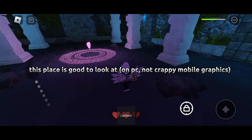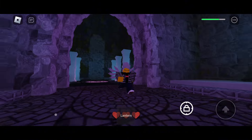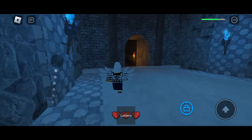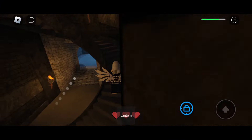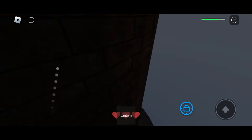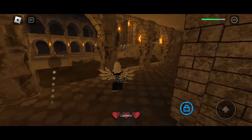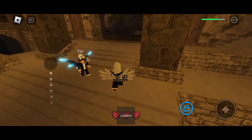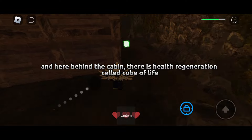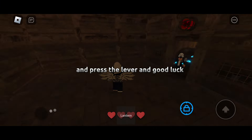This place looks good on PC, not on crappy mobile graphics. Here's the extra heart. And behind the cabin, there is health regeneration called the Cube of Life. After this, go to the cabin, press the lever, and good luck.